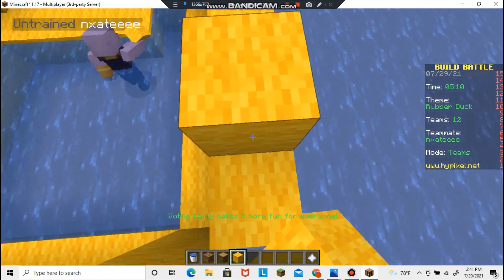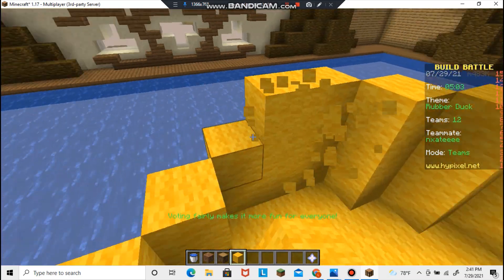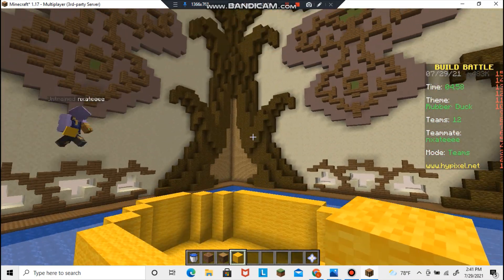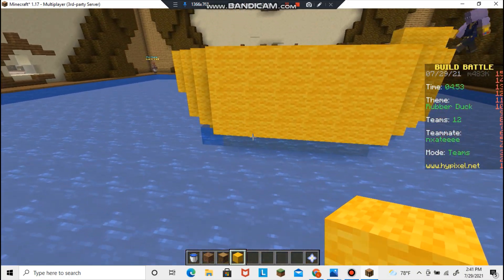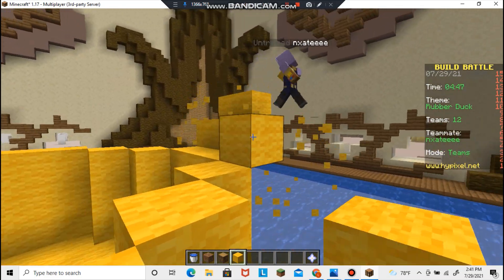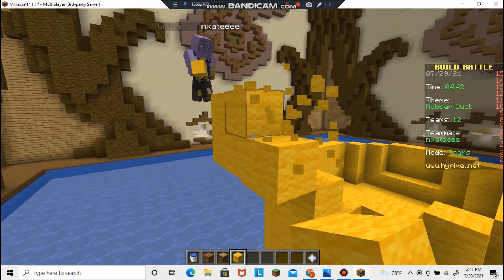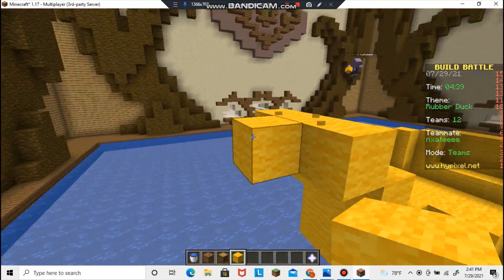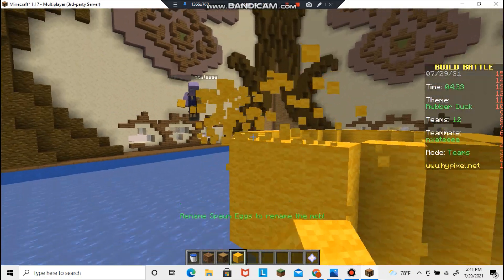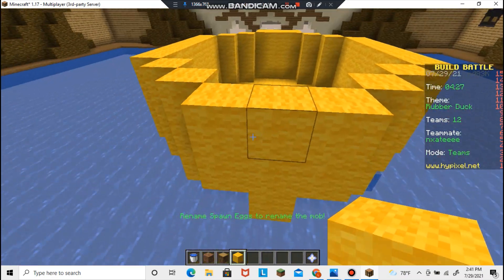Usually when two people try to build one thing they don't know how to build, it doesn't go well. I was doing a build battle a really long time ago - it was one of my first ones and I was told to build cheese, so I literally built a yellow box. So far it's kind of just looking like a big yellow boot. This side going farther from the wall - can we make this the tail side? What does a duck's tail even look like?